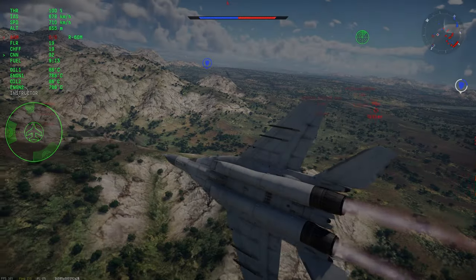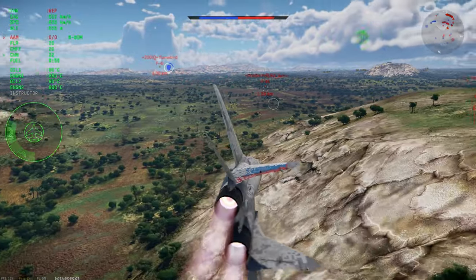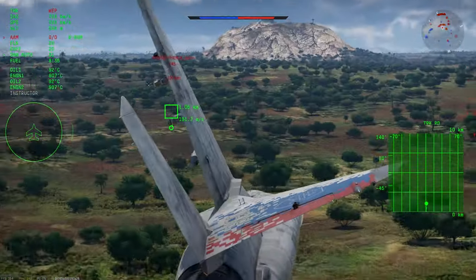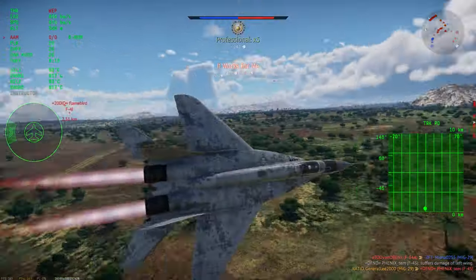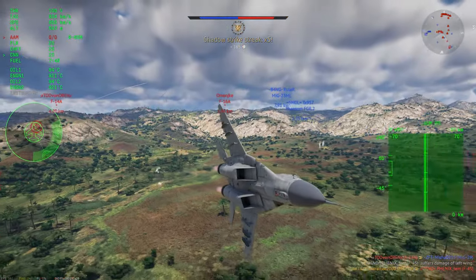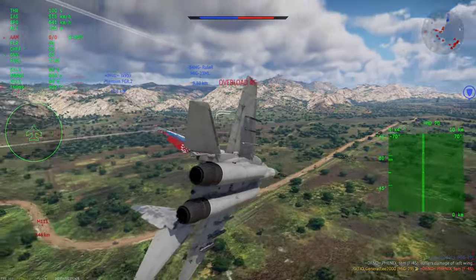That also completely ignores the fact that, at the same time, the MiG-29 and the Yak-141 have access to the best radar missile in the game by a long shot — the R-27ER — which has much better range, speed, turning capability, and also a much better seeker head. This also fits nicely into Gaijin's preferred balancing strategy, when one side has better IR missiles and one side has better radar missiles.